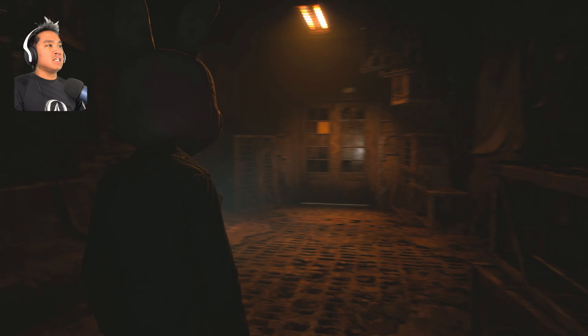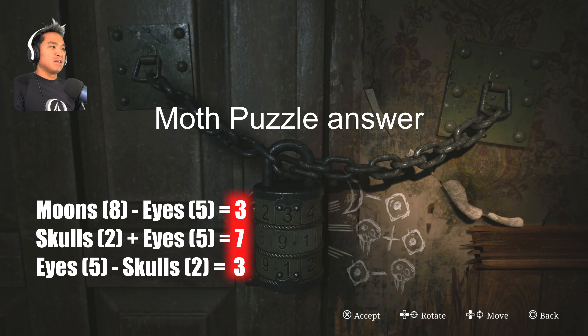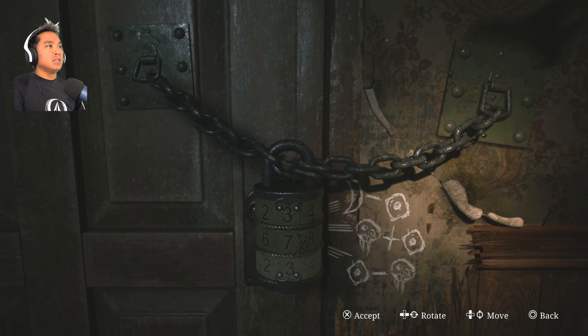The answer to the moth room puzzle is simply 37337. That goes ahead and undoes it. Go through the door — you gotta put your hand back into something again, which is gnarly. In this game it's so uncomfortable. But this should get you the second hand.